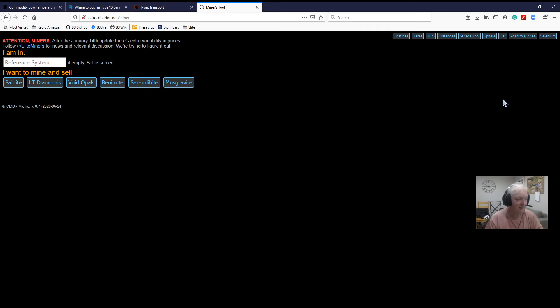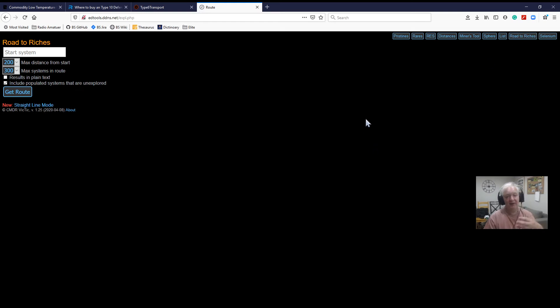Another tool on this site which I use is the Road to Riches, which will be coming up in one of our tutorials. There are quite a few ways of making money — pirating, trade, mining, getting resources from planets, and exploration. Exploration involves scanning certain planets, and if you do a deep scan on the planet itself, it's been calculated you can earn around 10 to 15 million credits per hour. This tool shows you the best route to take.